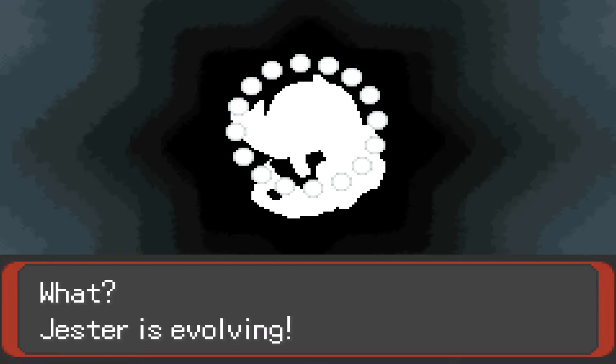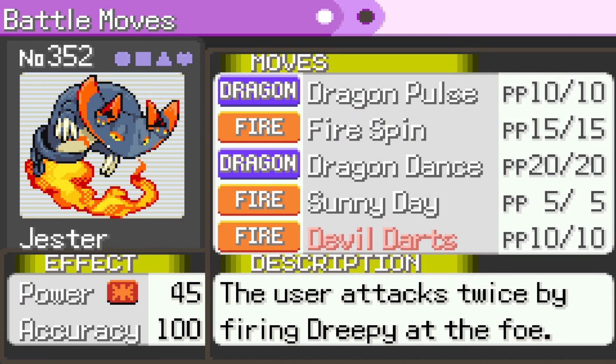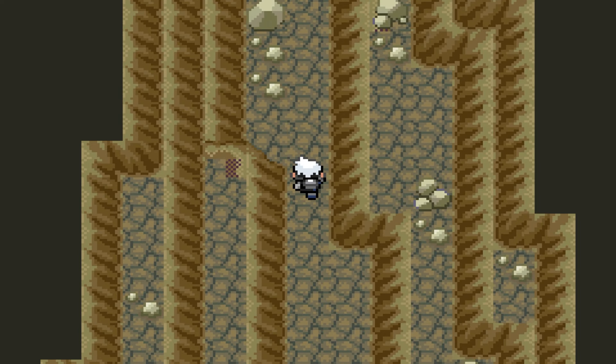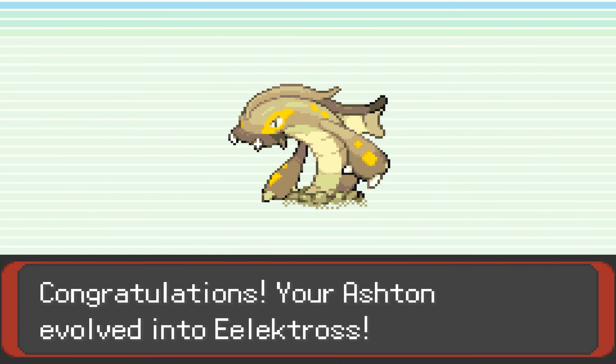With the new level cap, we can finally evolve Jester into Hoennian Dragapult and teach her Dragon Darts, the Fire version of the line's signature move. We also can go to the Desert Underpass, which is the place Ashton needs to be to evolve into Hoennian Electross.